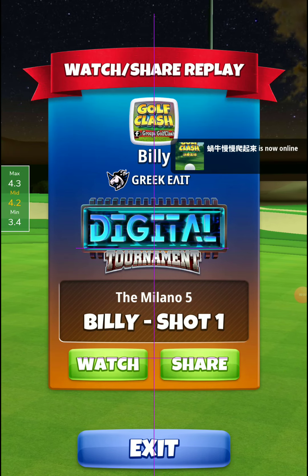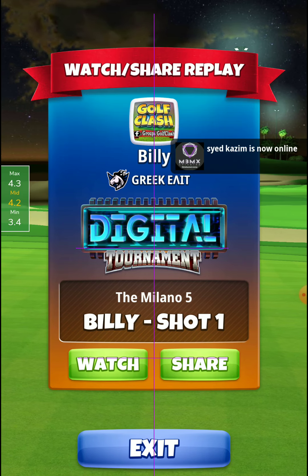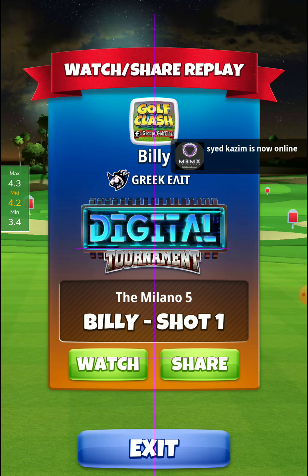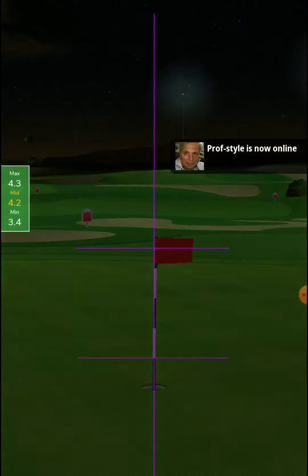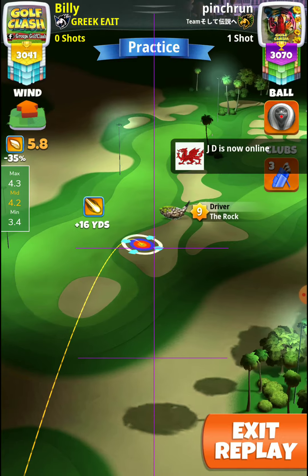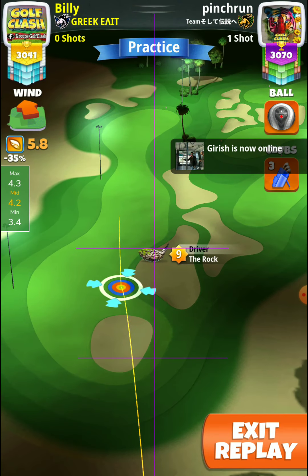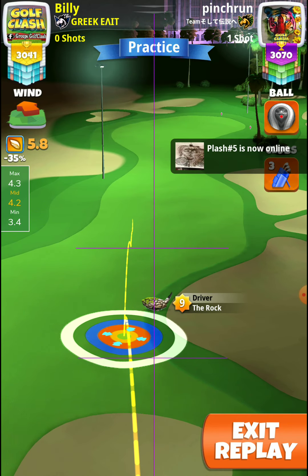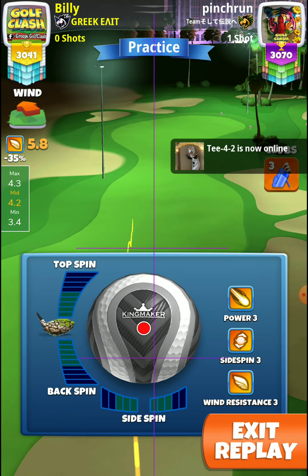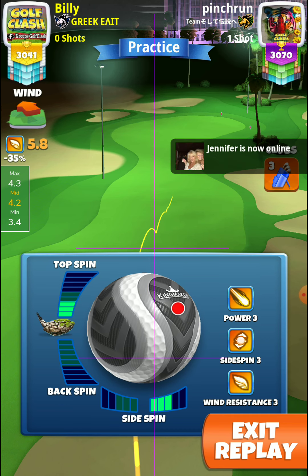Hall number 3, Pro Division, Funnel Round. Here I have an Albatross to share with you. We play with the Rock and a Kingmaker ball. Let's watch it — the drive is 1 to 1. With the Rock level 9 at the plus 1 yard mark, we start with the Red Ring to the Raph at the plus 0 yard mark. With the Rock level 8 at the plus 1 yard mark, we go with 3 right and 4 top.